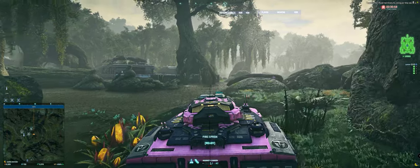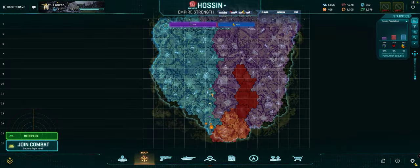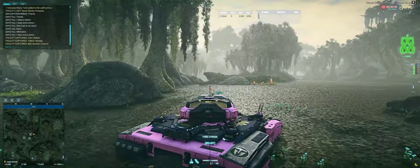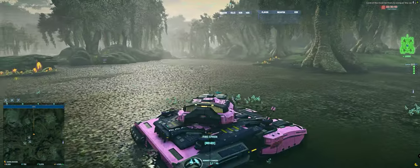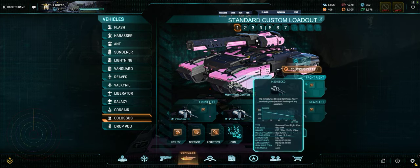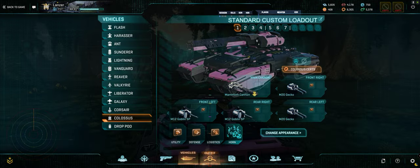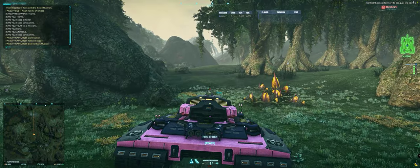Every shot damaging your tank means you have to repair, so you can't keep doing that forever — you have to constantly retreat. That's kind of the paradox I've been working on. In the Colossus, everything else is pretty stable to me now: having at least two geckos, recycler is an absolute must, AMS only when I have a very well-organized platoon.